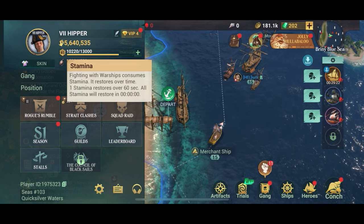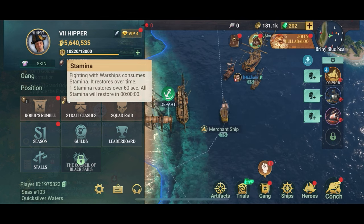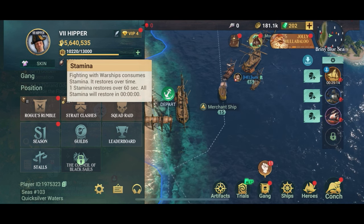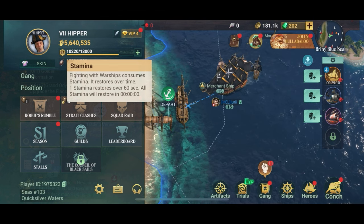Fighting warships consumes stamina, and that's why people ask — because they've run out of stamina so they can't fight any more ships. It restores over time. One stamina restores over 60 seconds and everything will be restored at midnight.